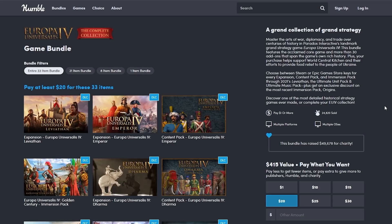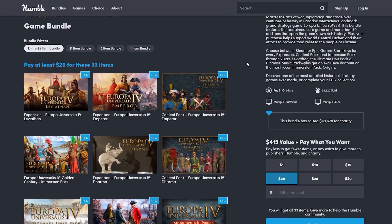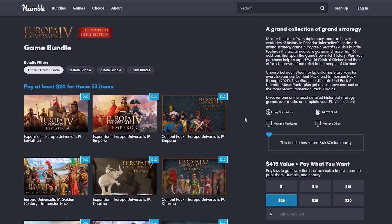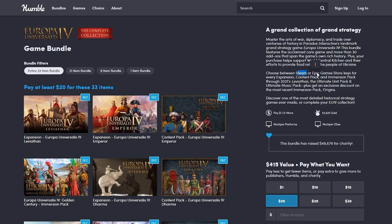Have you ever wanted to play EU4 but don't actually have the game or you're missing out on a couple of important DLCs? Right now Humble Bundle is running a sale on EU4 The Complete Collection where you can get EU4 and every single DLC except for Origins for just $20. That's right, a $415 value for just $20. Don't miss this offer — this is a once in a lifetime opportunity.